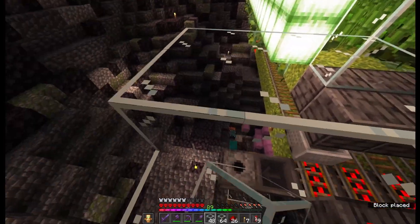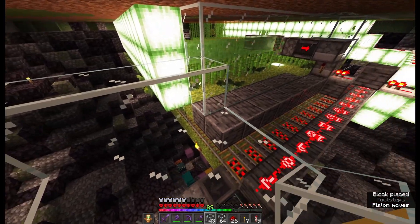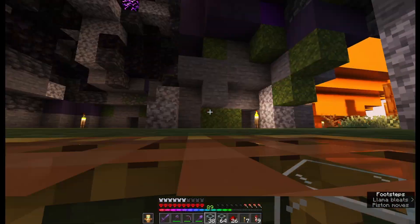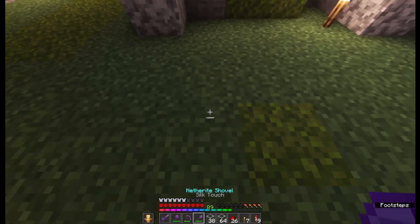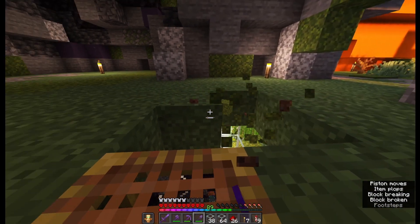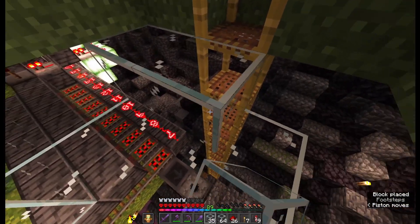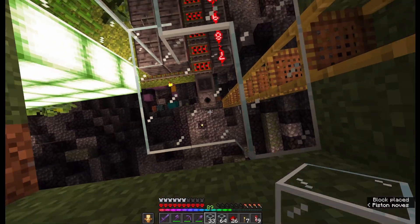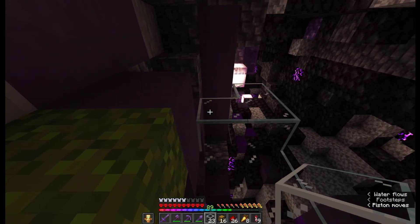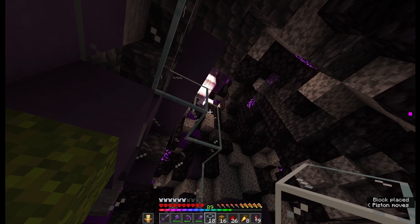So basically I'm just repeating the system that I have in my guardian farm. Whenever any item will go inside the dropper, it will spit it out into this glass column. The items will glitch through the glass and on top there will be a water stream. That water stream will go inside the pumpkin. So I can access the collection system from inside the pumpkin without the need to go down. This pipe will be inside the tree so it's not going to be very visible. It's a very simple solution, but it will add more factory feel to this. Maybe later I can decorate it to look more like pipes — for now I use glass, probably because I want to see visually how the farm is running.